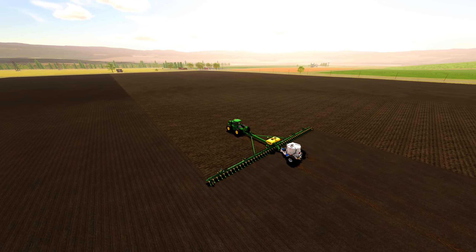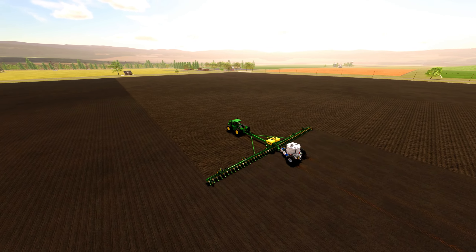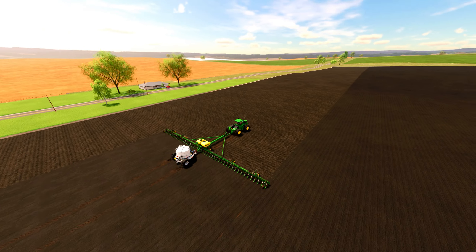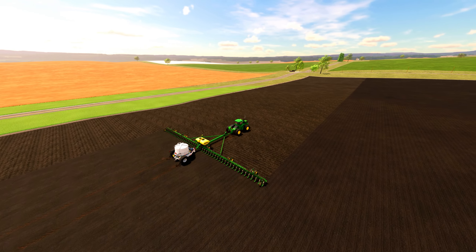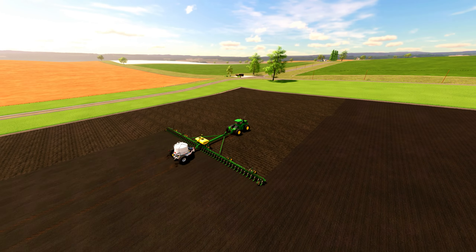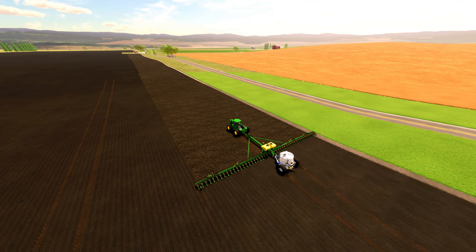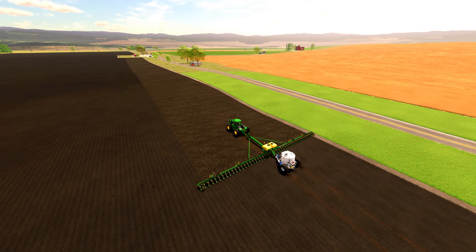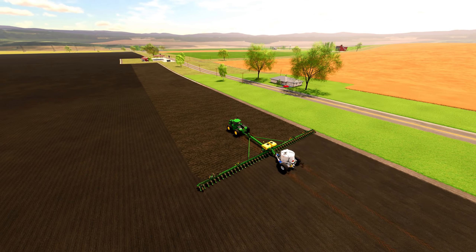And that is going to be it for our first year and a portion of our first season on our new farm in Farming Simulator 22. We've got our land plowed, all of our corn and grass has been planted, and now it's just time to see how they are going to grow. Before you go, don't forget to hit that like button and subscribe to our channel for more exciting Farming Simulator 22 content. We have plenty more adventures and tips to share with you, so make sure you stay tuned. Thanks for watching, and we'll see you in the next video.